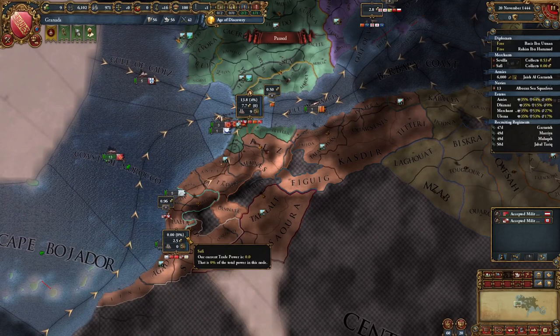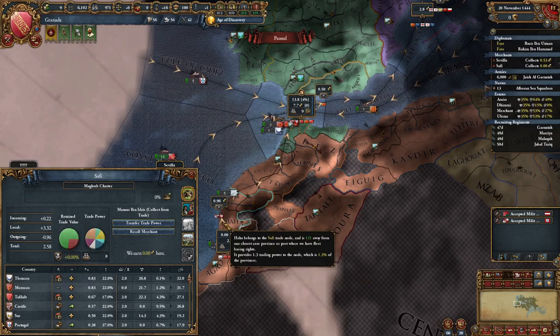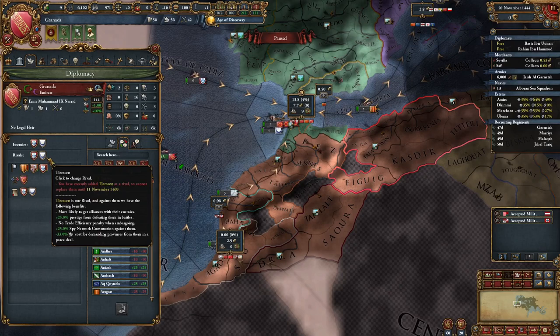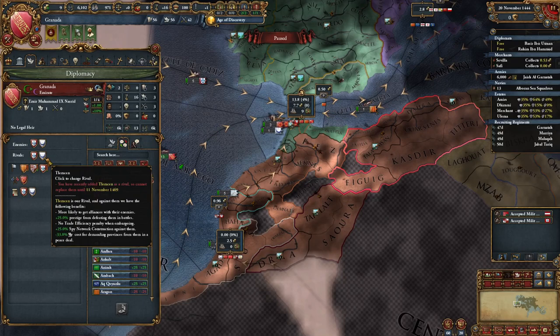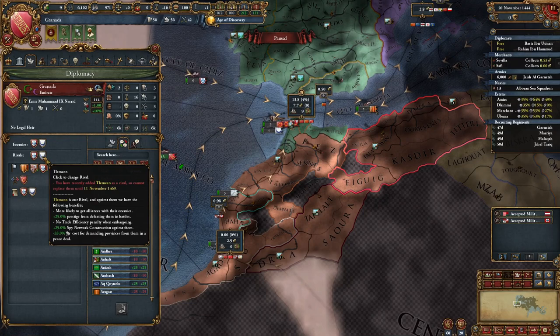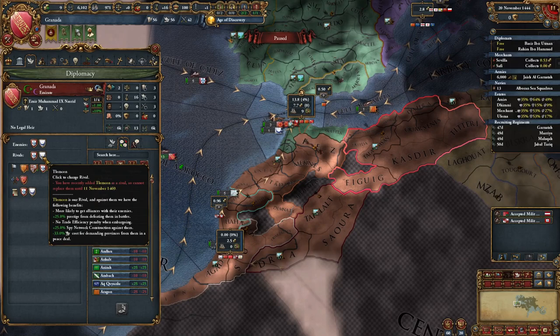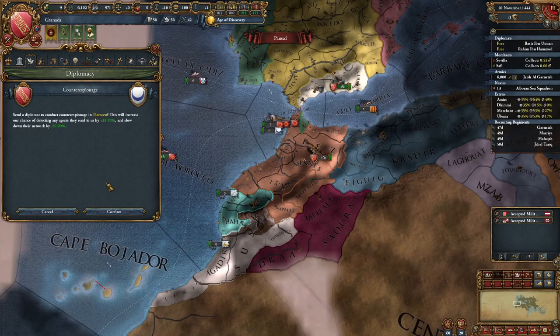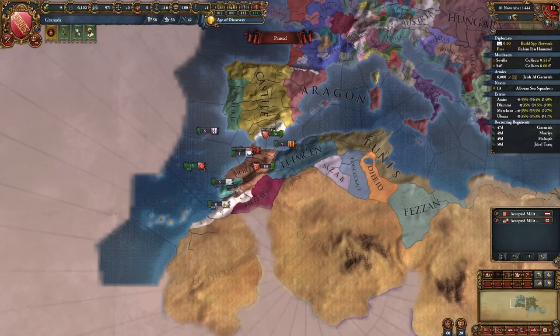Once the merchant comes back, it is time to start doing some other things. This merchant is sent to Safi not because you want the money — you have no trade presence there, it's not doing anything for you. But you're able to set hostile trading, and this will give you 25% spy network construction on Tlemcen. Then as a rival, you get another 25%, meaning you'll get about two in your progression for the spy network every month — it's only ten months to get a claim. The other reason you rival them is that 33% diplo cost reduction for demanding provinces you don't have a claim on. Since almost all the provinces you're not going to have a claim on, this is very useful. So make sure you rival them, send the merchant down to start spying, and start spying before the month is over.